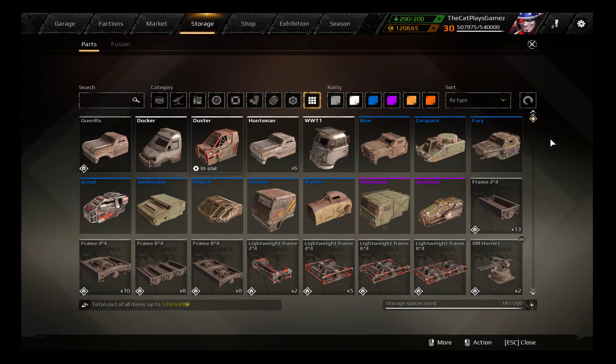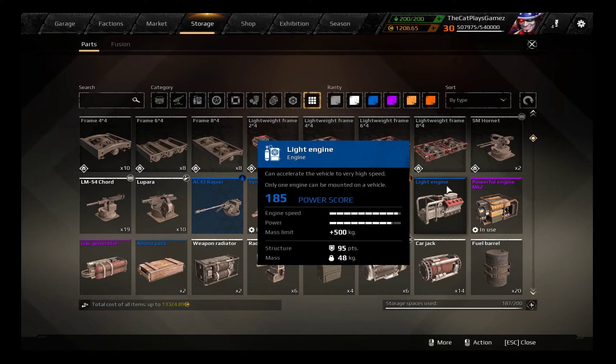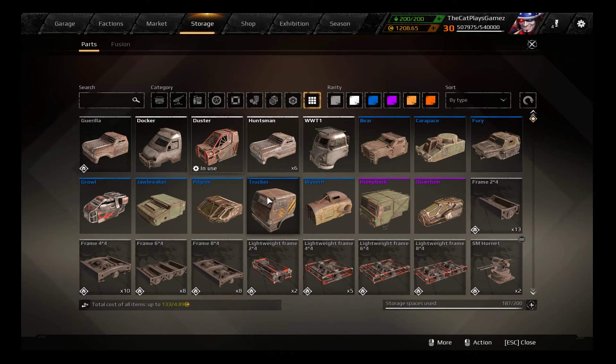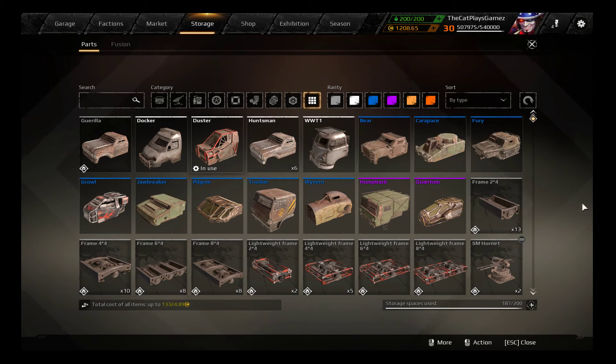I do want to point out that with the Humpback, if you choose to put a Light Engine on it, it will actually lower your power output — because the Humpback normally has 3350 power and the Light Engine only provides 2600. So you should not put a Light Engine on a Carapace or a Humpback. It doesn't really matter for a Trucker cabin, because a Trucker cabin has the exact same power output as the Light Engine. Similarly, you cannot put the Normal Engine on a Carapace or Humpback for any benefit.